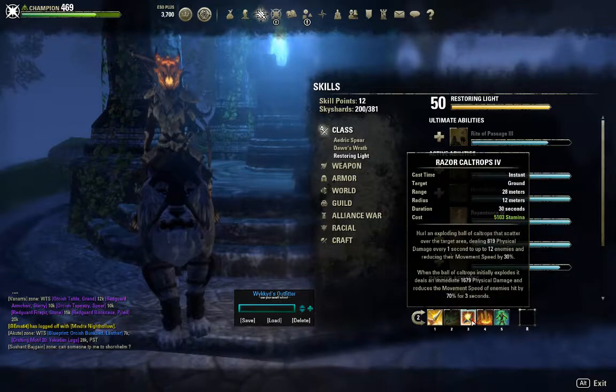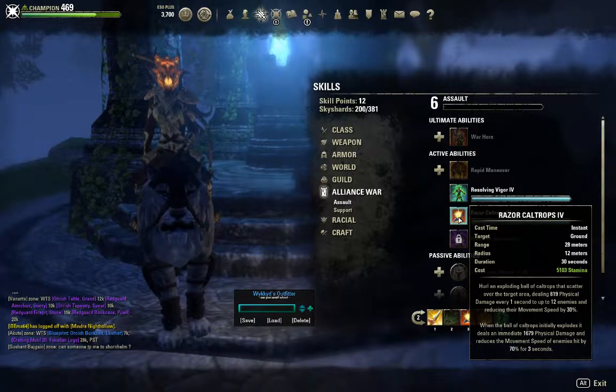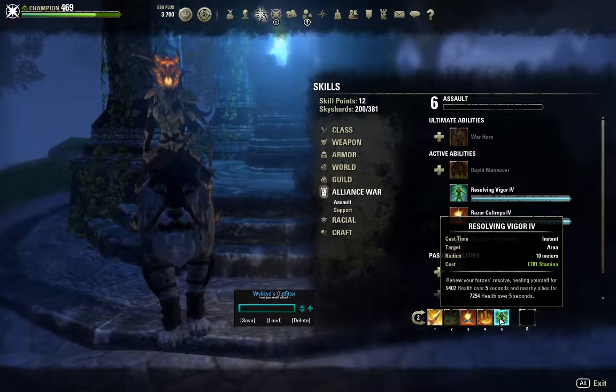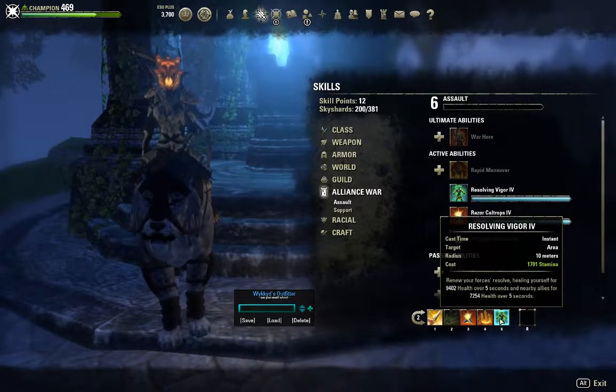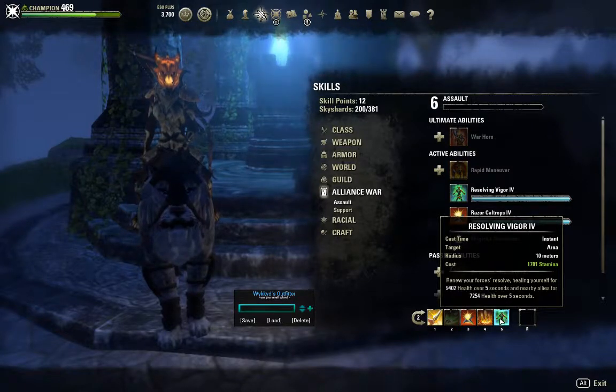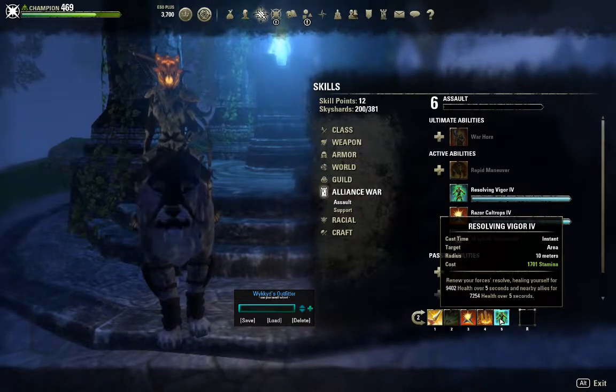The third ability is Razor Caltrops, the Alliance War Assault ability and Morph of Caltrops. For survivability, the fifth ability is Resolving Vigor, a Morph of Vigor. This heals yourself for 9,402 health over 5 seconds and nearby allies for 7,254 health over 5 seconds. You can spam it if you are surrounded by enemies — I had to do that when my healer dropped the group in the middle of a boss fight. That was fun.